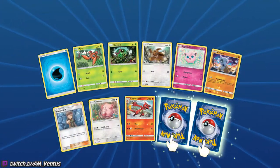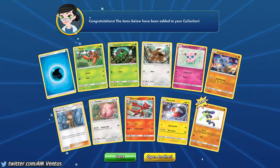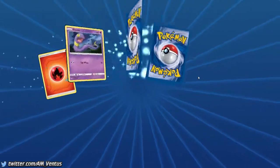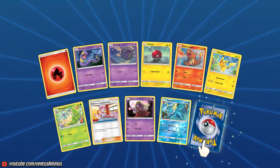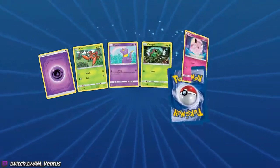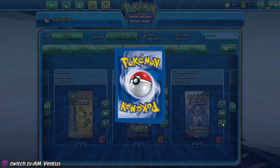Hopefully I get more than the other account — I won't say how many I got. Okay, this is a Shiny, so I'm at four. Oh, Riolu! I don't have that in real life, unfortunate. That's a Reverse Holo, so this is a regular Rare. Still four. It's a counting game. That's a Reverse Holo, regular Rare, or a GX. Basically, when the Reverse Holo appears, it means that this thing's going to be from the regular Hidden Fates set.